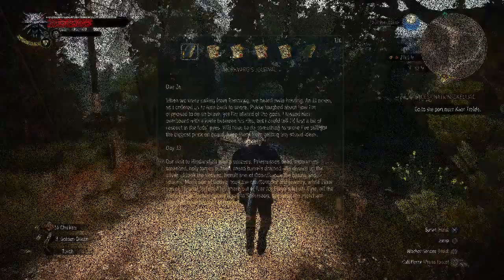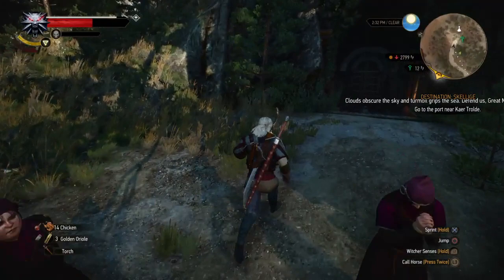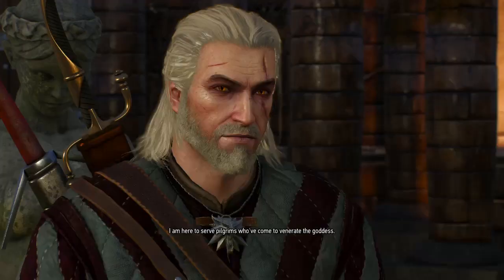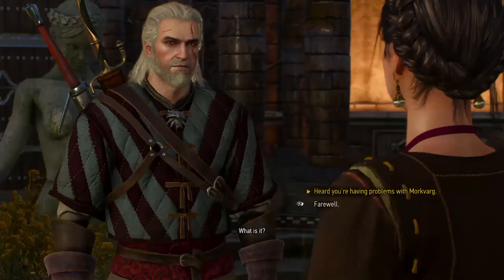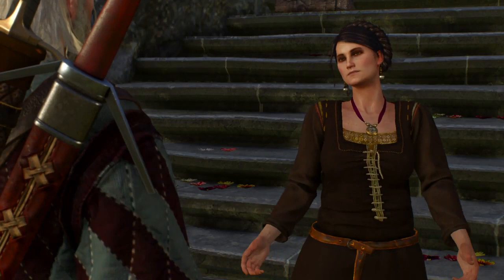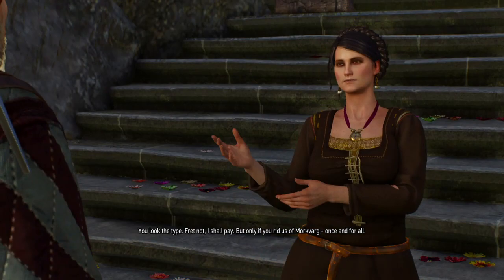Now that you have the journal, you leave Freya's garden. Swing to the left as you go out and you're going to find the cave where the priestess is. You're going to ask her about Morkvarg. Watch my dialogue right here because you've got to be careful with how you approach her.